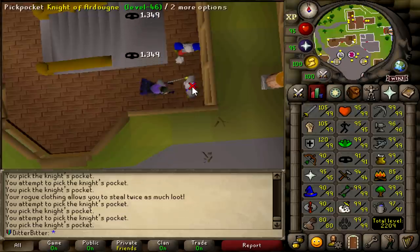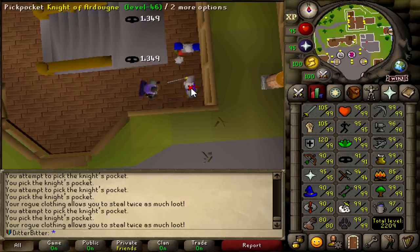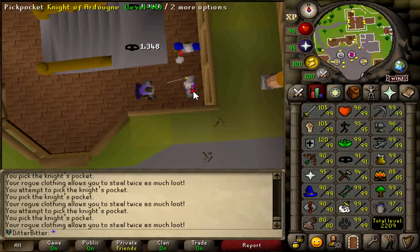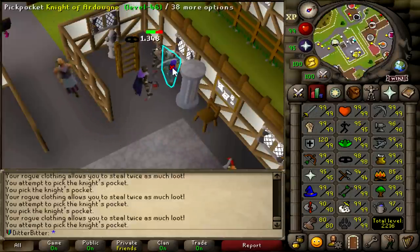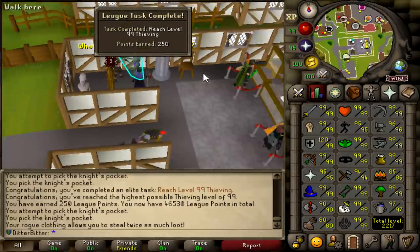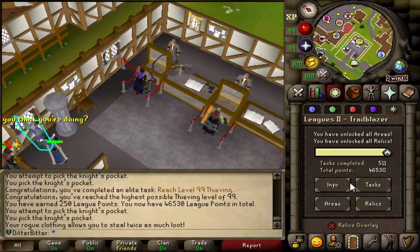That was 91 Thieving — I'm now here at the Ardy Knights. I don't know if I'm going to go all the way to 99, but it's really fast XP per hour. I need to get base 95s, but I'm working on max too, and 99 in any skill is 250 points. Believe it or not, I decided to go all the way to 99 — I am rushing max anyway. There it is, reaching level 99 Thieving, giving me 250 points. I'm now at 46,530 points. The road to max is real.